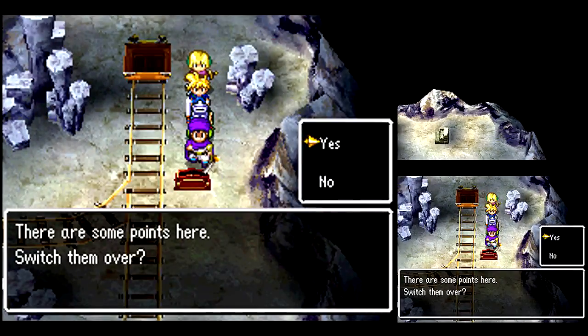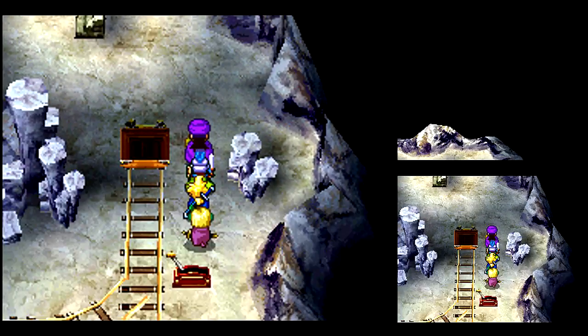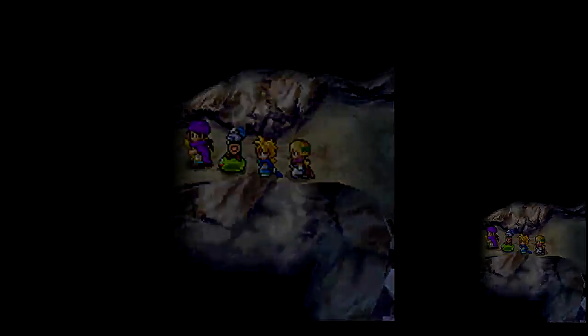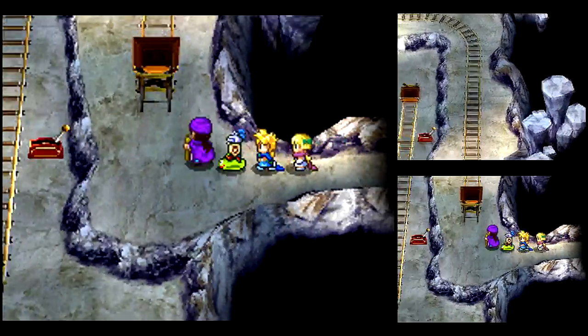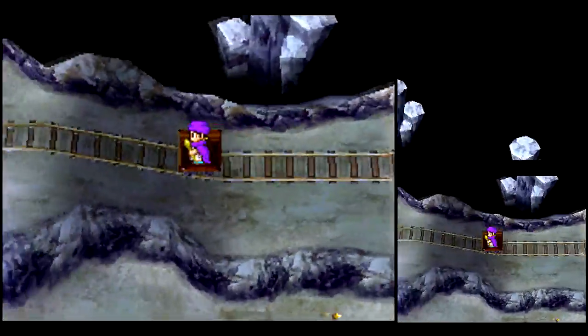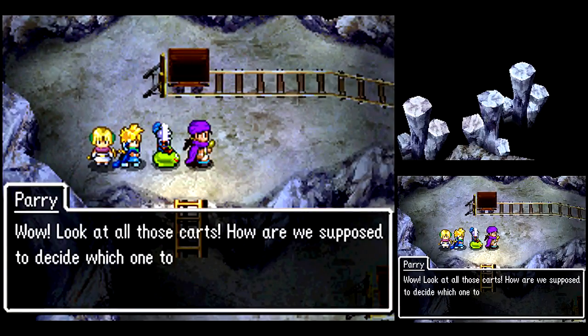Now with this area, it's a mine cart area. You have the switches that change the directions of where the carts go. You hop in the cart, it takes you wherever you want to go. Just make sure you set the pins correctly — or whatever they're called — and you'll be fine.